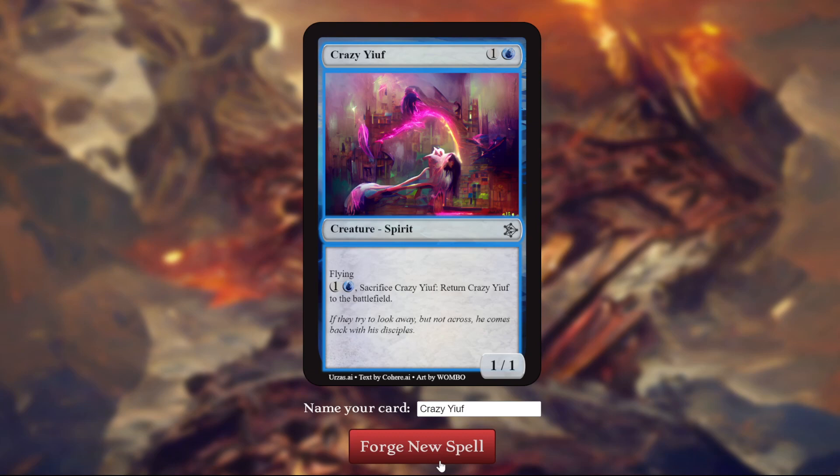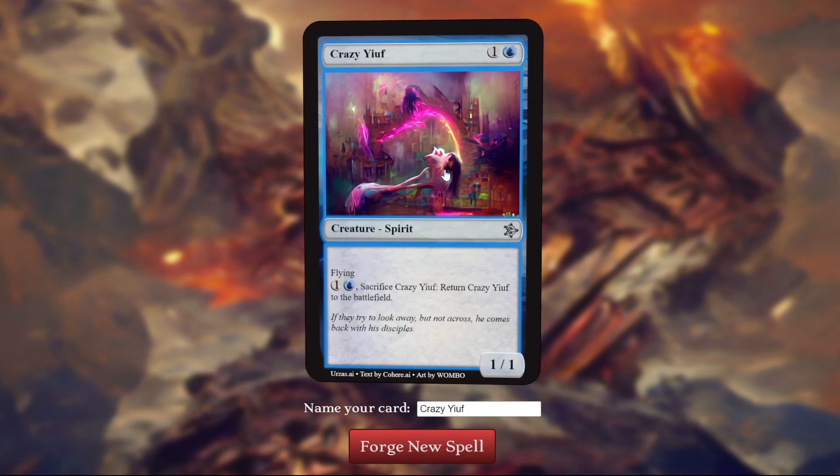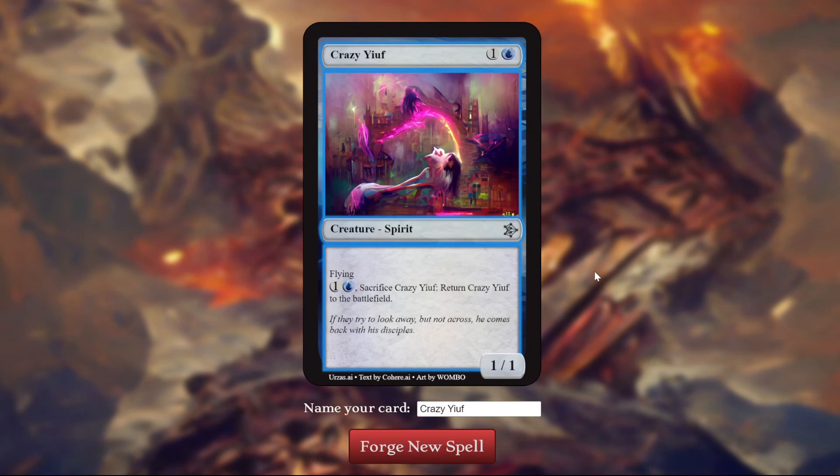It's not good exactly, because it's not like it has Hexproof or something. They can target it, you have to spend mana, and any enchantments or buffs you had on it fall off as well. But it's still a 2-mana 1-1 that's kind of tough to get rid of, and it's a flyer so it gets in chip damage. I think it's alright in Limited — give it a 5. The art makes no sense to me at all: buildings, a trail of flame, some kind of creature. Flavor text: "If they try to look away but not across, he comes back with his disciples." Obviously all of these in principle should be legendary, but I don't know how good Urza's AI is at detecting that.